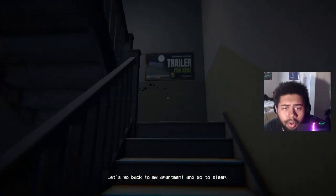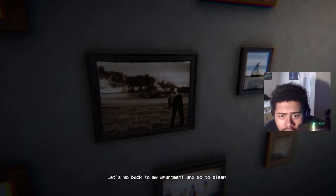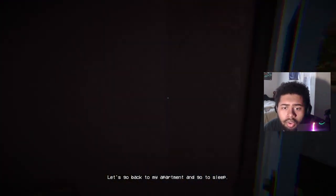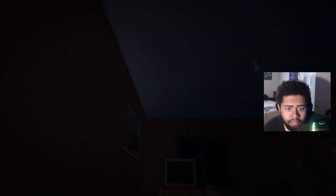We head back to our apartment, number four. We explore briefly — there's a picture on the wall that might be us. We go to the bedroom, close the door, and go to bed. Ray notes it's been a long day. The comment is made: 'I feel like we're gonna get jump scared one of those times.'